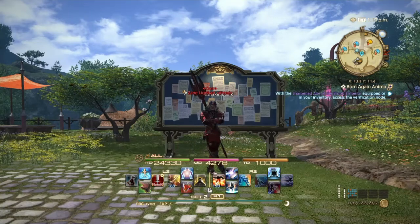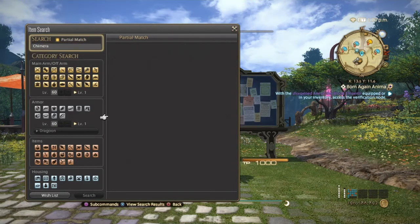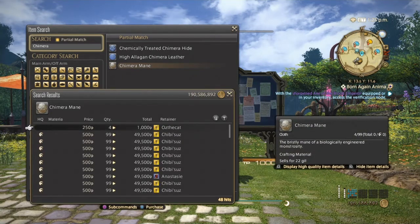Next is going to be the Chimera Mane. For the Chimera Mane there are very few elegant chimeras — it's lore-locked — so it's best to farm these and have your retainer go fetch them as well. Because this is more towards the end game, it's going to be a lot cheaper than the rest.